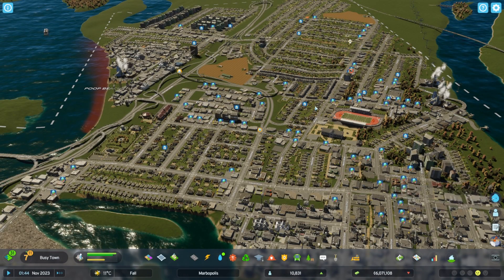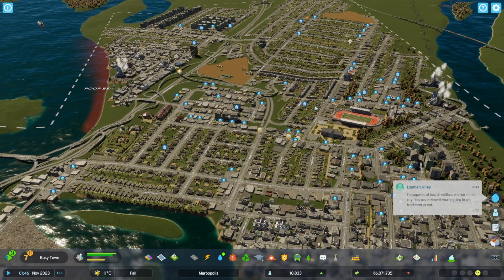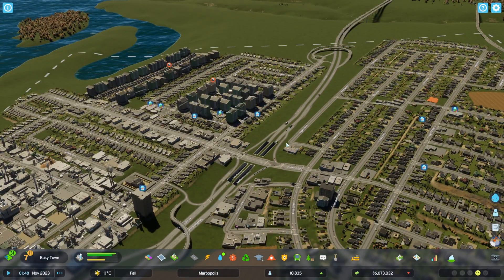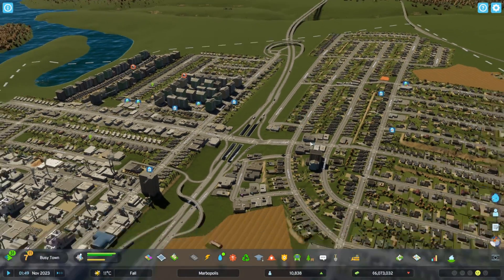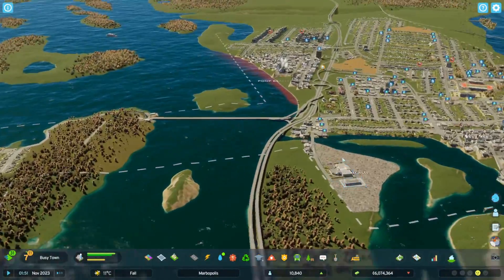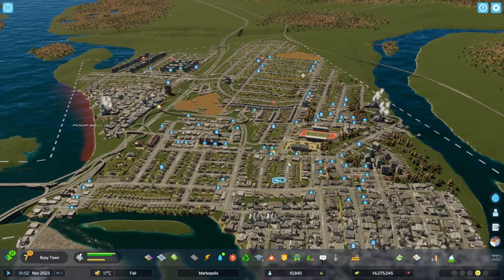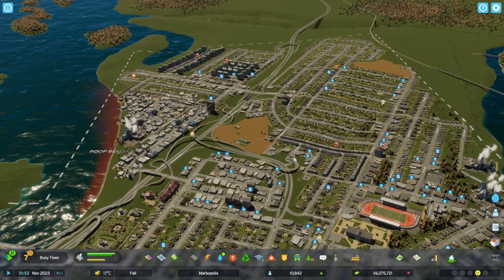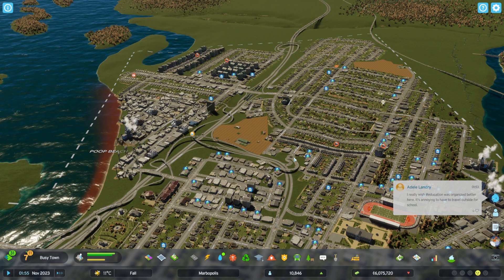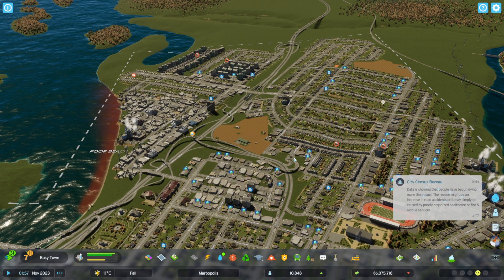Hey everyone, I'm Marbozir, and this is a quick video to talk about City Skylines 2 graphical settings. I'm not going to talk much about how this game is in dire need of optimization, because the entirety of the internet has already been talking about that. This game is not exactly optimized — the frame rate is really bad even if you have quite a powerful PC. However, the default settings are also really bad, and I'm going to show you much better settings which are a decent compromise between quality and performance.